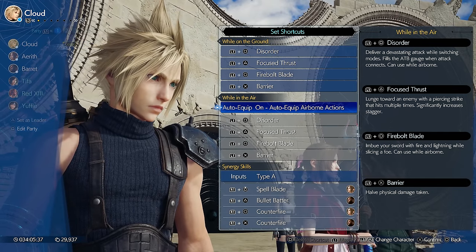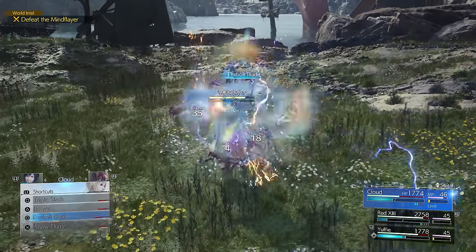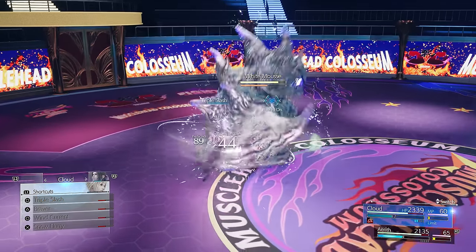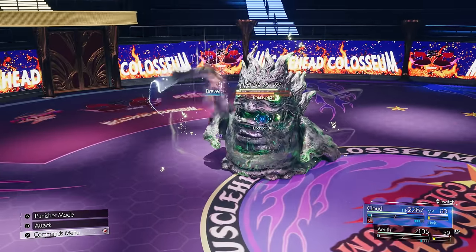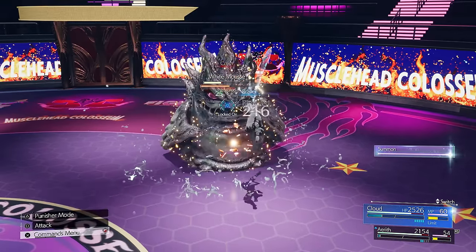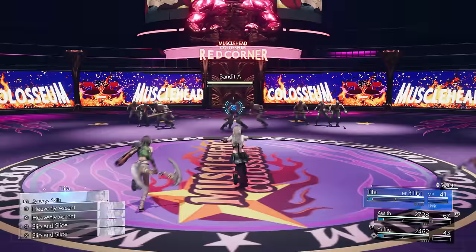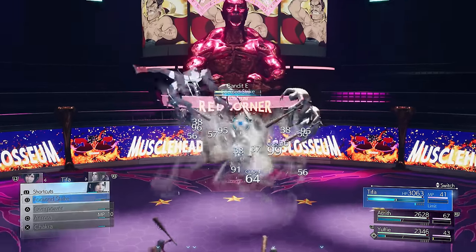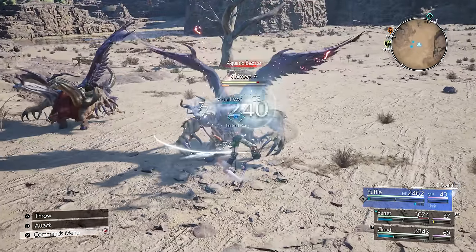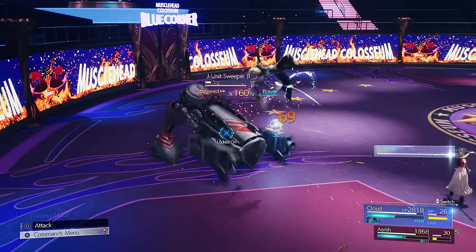Some characters can map different shortcut actions for when they're airborne, giving a total of 8 shortcuts on just one person. You can quickly force Cloud into aerial combat mode by pressing circle followed by holding square. That'll let you tactically switch to your alternate loadout of shortcuts whenever you want. I like mapping Braver to only activate this way, since it gets a damage boost when it's triggered from the air. One way to get to Tifa's aerial moveset in those shortcuts is with her synergy attacks on R1 — those will call in another character to bounce or throw her up into the air. With Yuffie, you can press triangle triangle to throw your boomerang and recall it to put yourself in aerial combat.